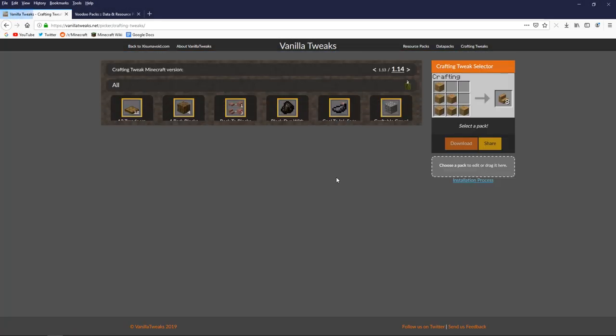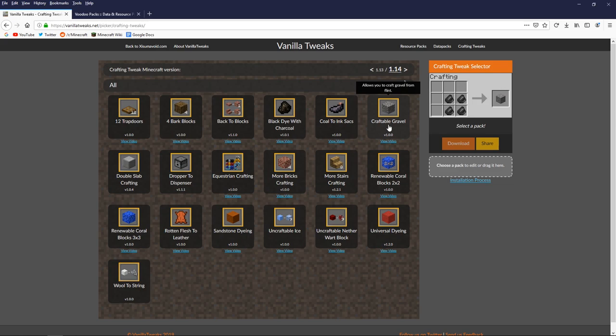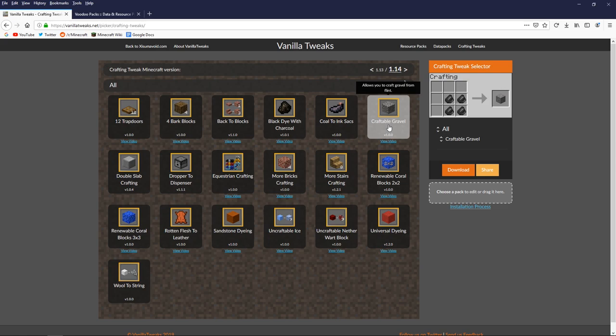Let's also take a look at the crafting tweaks section — there are quite a few interesting packs here. For example, Craftable Gravel allows you to craft gravel from flint. Flint is one of my nemeses in Minecraft — the amount I get without a silk touch shovel is annoying. The option to turn that annoying flint back into gravel is useful, especially since gravel is such a vital crafting ingredient for concrete.